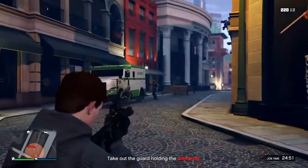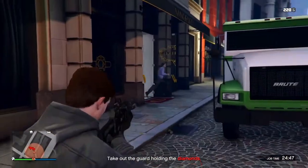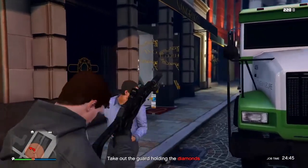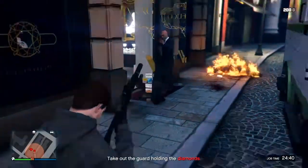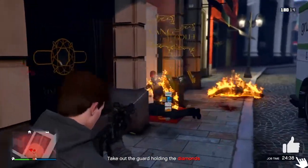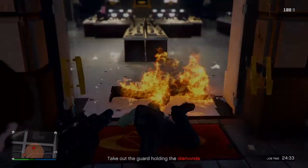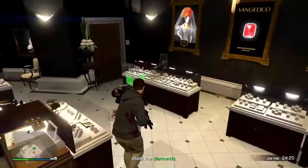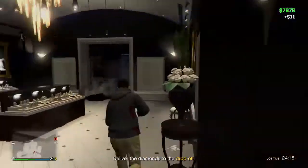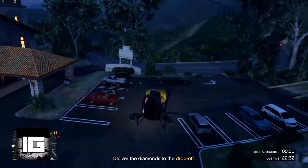Then all we have to do is take out the guards holding the diamonds. Once inside, take the diamonds, dip, and turn them into the drop-off. That's pretty much it for the first method. I hope you really enjoyed it — let's go ahead and move on to the next one.